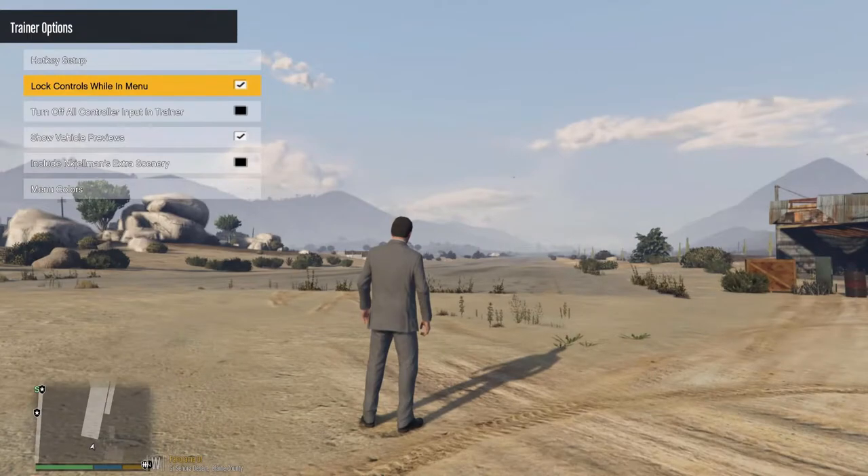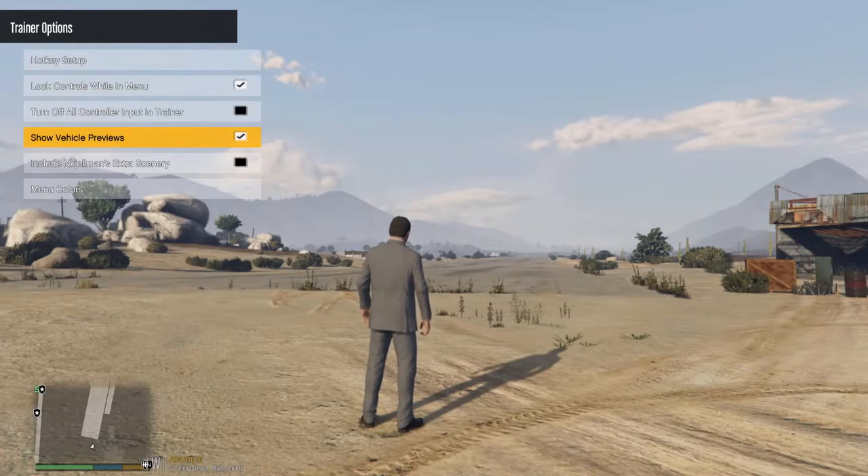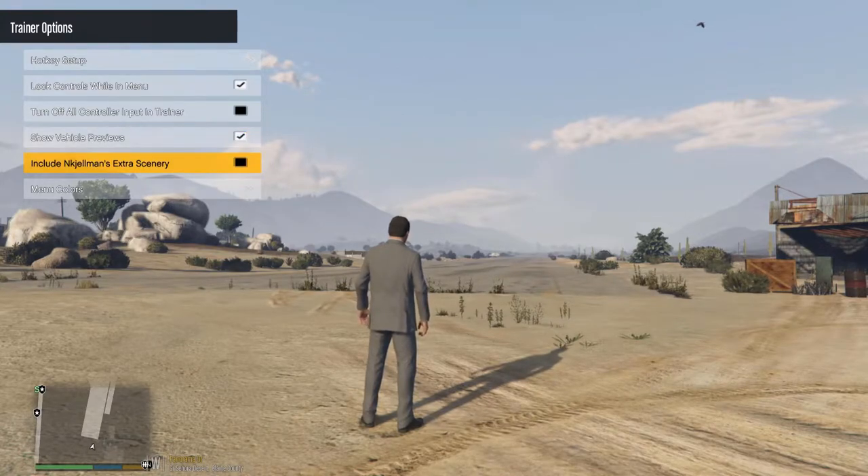You've also got 'Turn Off All Control Input In Trainer', which means you completely disregard your Xbox controller and use your keyboard — I like to use both. 'Show Vehicle Previews' gives you a little thumbnail of what the vehicle looks like when browsing vehicles, which is pretty good. There's also 'Extra Scenery' — I haven't really used that much and I stay away from it to avoid crashes with textures.